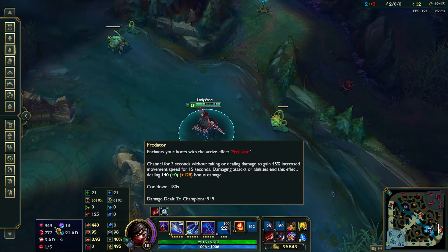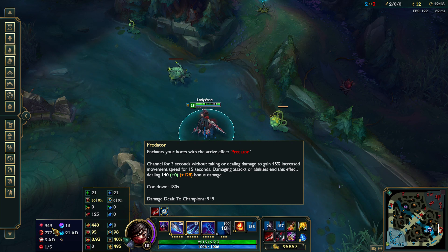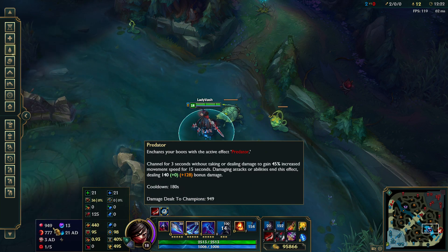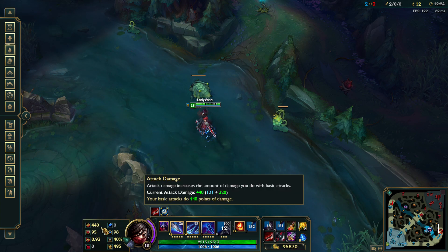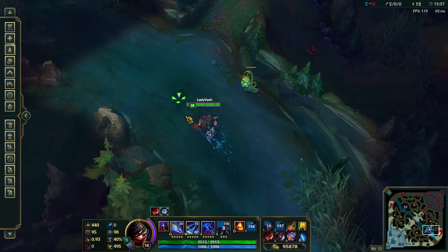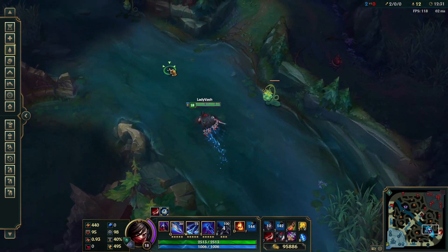Whoa, why do I have 900? Oh — no, no — that's how much damage my predator strike has done. There's my AD, this is 400. So I was like, what the hell? Now I've got a 36 cooldown ult, so that's pretty fast.